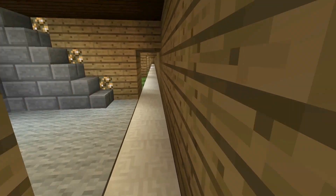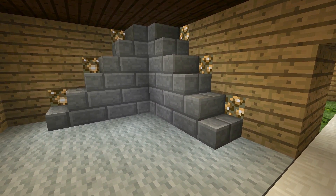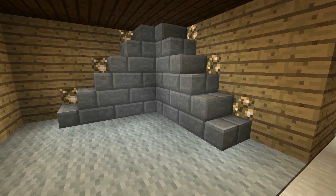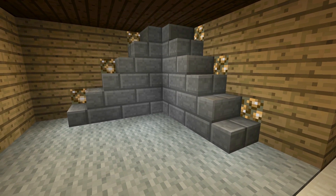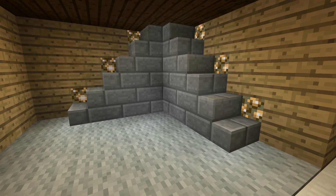Moving on to number three, these are staircase lights. If you notice, there's an exposed piece of glowstone there — I'm willing to accept a little bit of exposed glowstone. You could put redstone lamps in there instead, which is going to be more expensive, but they do look a lot nicer.